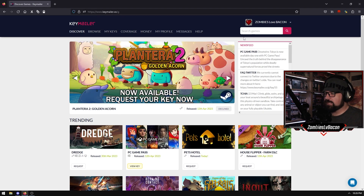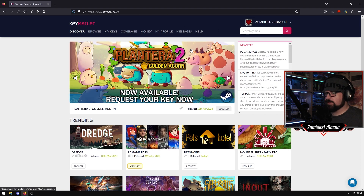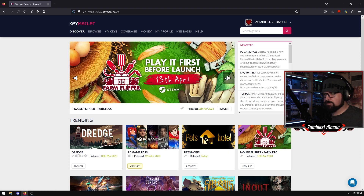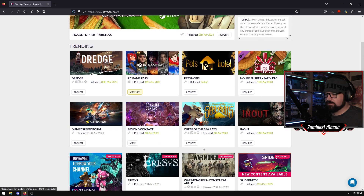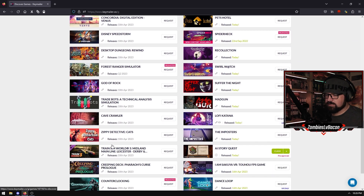So we're going to go through one of the bigger websites that you can get keys and stuff from, which is Keymailer. There's a lot of different indie games as well, some bigger games there too. When you log in, usually via Twitch or YouTube, you'll be met with this page here which will have the latest news feed, stuff that's been promoted, the hot games at the moment. And then you've got your coming soon and recently released.